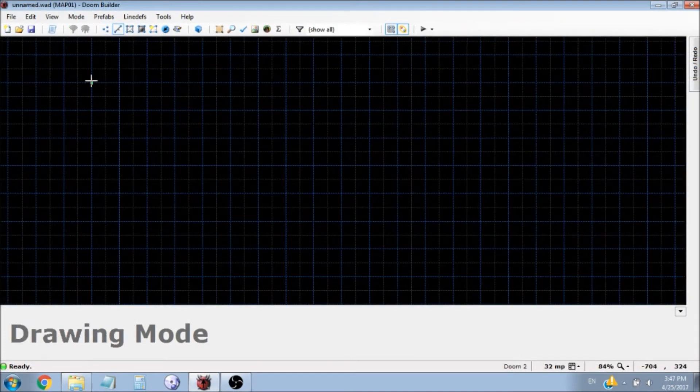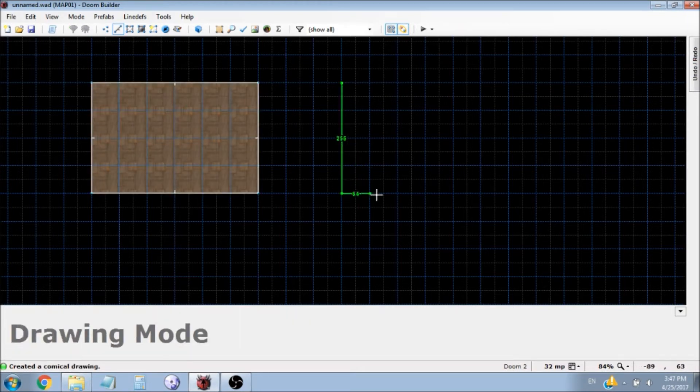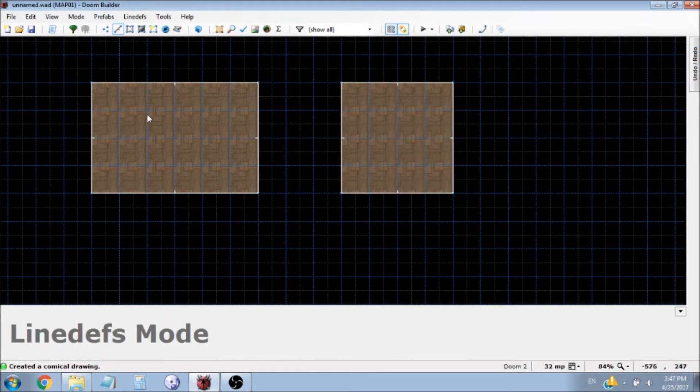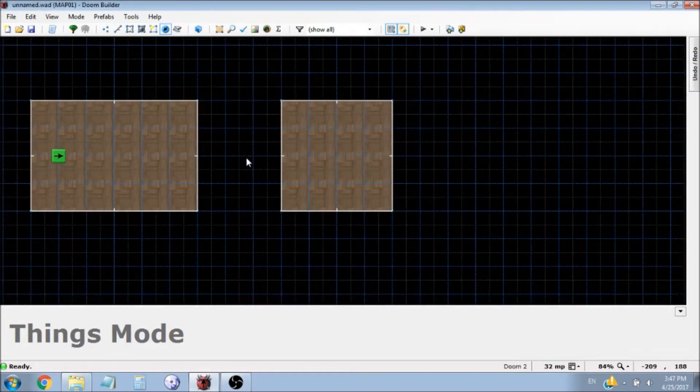We're going to create two rooms. The left room is where the player is going to start, and the right room is where the player is going to teleport to. So now I have these two rooms in here. I'm going to throw the player start in the left one, and then we need a way to teleport. So we're going to set a tripwire.